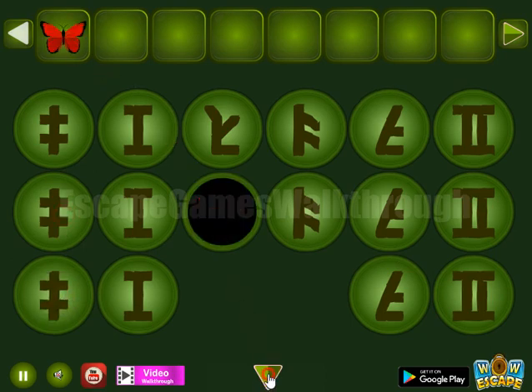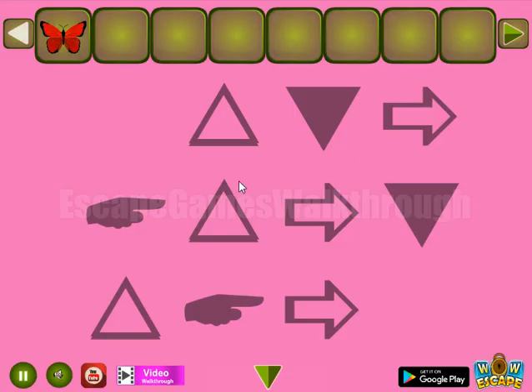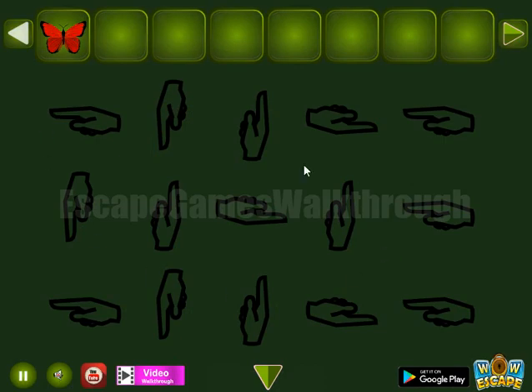We want the butterfly. Going backward. Let's look at this hint — we will use it a bit later. Now one more hint: this hint of directions.